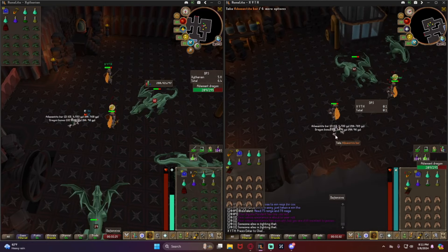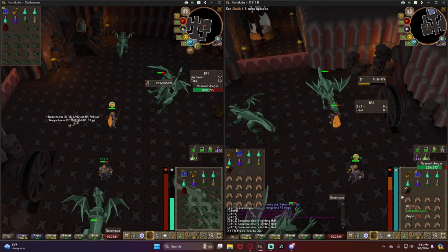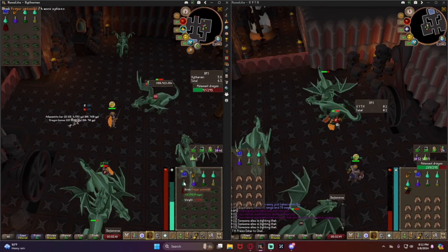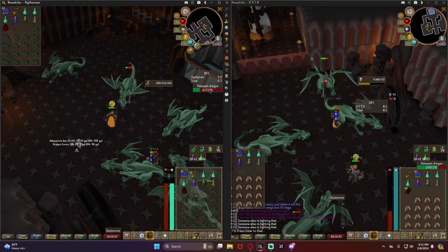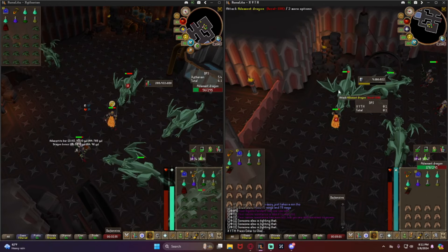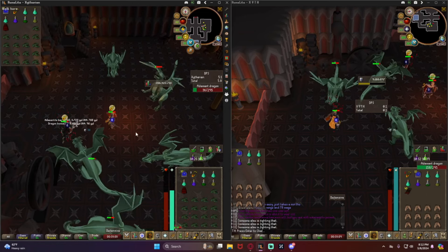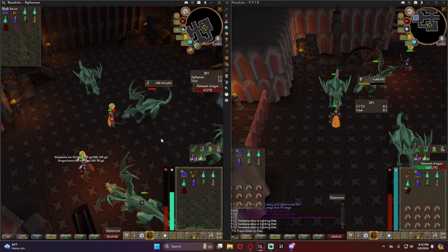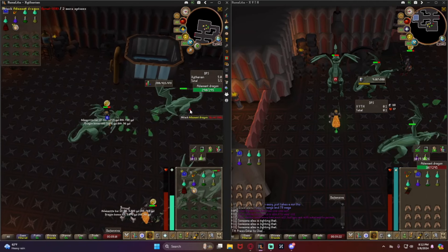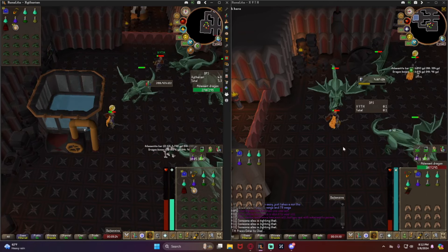No, these do not drop noted adamantite bars and their overall value isn't that great for farming. What we really want to kill them for is the draconic visage, which is worth anywhere from about 55 to 65 million right now. You've got to be on your toes and watch your HP. It's actually better to keep your HP lower because the dragon heals off the amount of HP you have — the higher your HP, the more damage it deals. I try to keep around 50 to 60 HP as a good ratio.